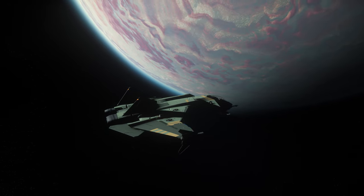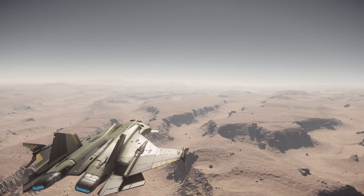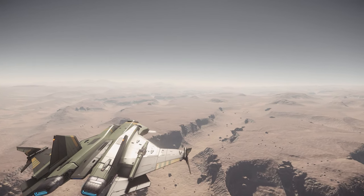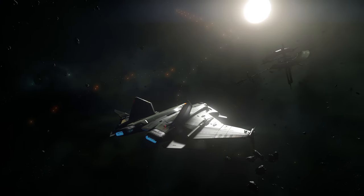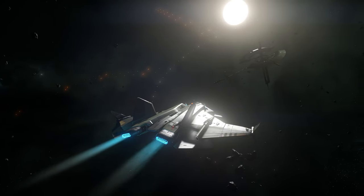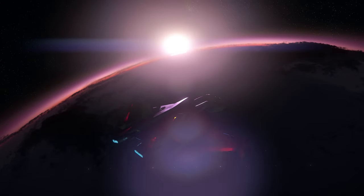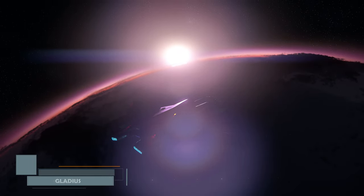Some of the ships in Star Citizen have a truly iconic look about them, and that's certainly true of the Aegis Gladius. A sleek and slender fighter expected to be one of the feature stars of the Squadron 42 campaign, and often the testbed for game technology. But does that fame translate into a successful ship in the PU?